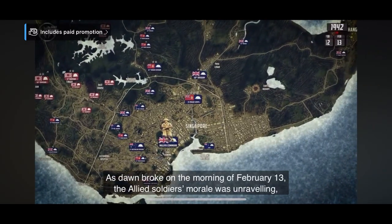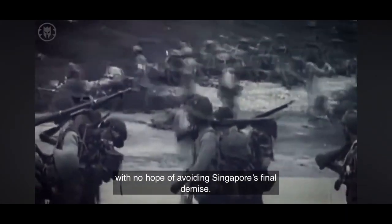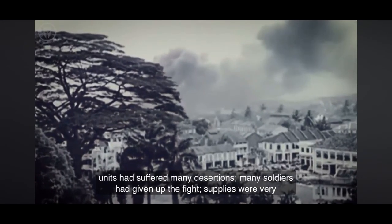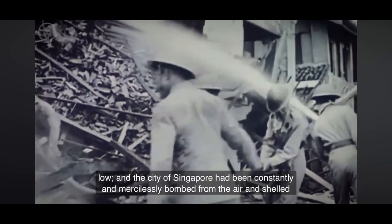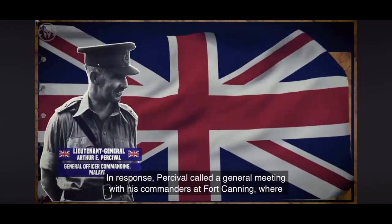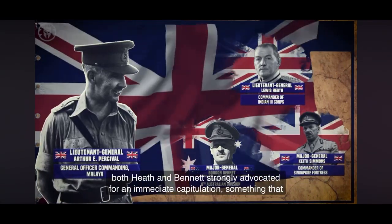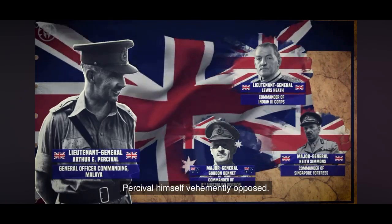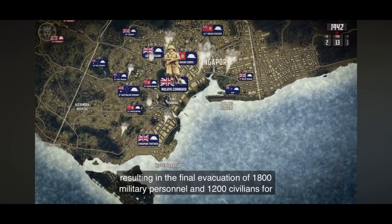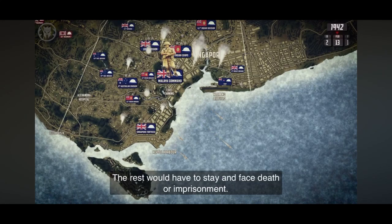As dawn broke on the morning of February 13th, the Allied soldiers' morale was unraveling, with no hope of avoiding Singapore's final demise. The new defensive perimeter lacked depth, both in numbers and equipment. The Allied units had suffered many desertions, many soldiers had given up the fight, supplies were very low, and the city of Singapore had been constantly and mercilessly bombed from the air and shelled from the ground. In response, Percival called a general meeting with his commanders at Fort Canning, where both Heath and Bennett strongly advocated for an immediate capitulation, something that Percival himself vehemently opposed. An evacuation using all of the remaining ships at Singapore Harbor was nonetheless ordered, resulting in the final evacuation of 1,800 military personnel and 1,200 civilians for Java and Sumatra. The rest would have to stay and face death or imprisonment.